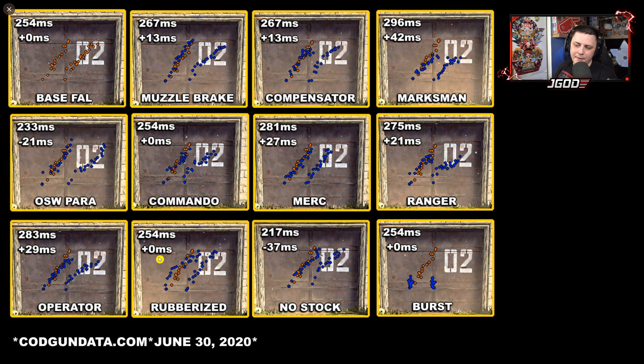The Ranger looks like it's helping but bends a little far to the right. The Operator does look like it's helping quite a bit but slows you down 29 milliseconds. Rubberized grip doesn't look like it's helping at all. No stock doesn't hurt recoil, makes aim down sight significantly faster, and often improves hipfire accuracy by tightening hipfire spread. The burst is interesting — you can spam it as fast as possible, and because it's so slow between bursts it re-centers each time, making it a viable option, though precision becomes more important.